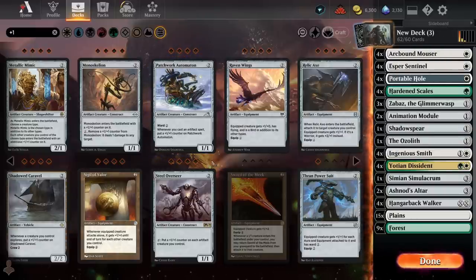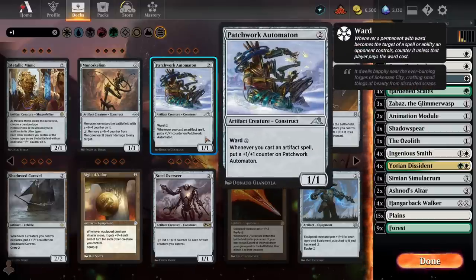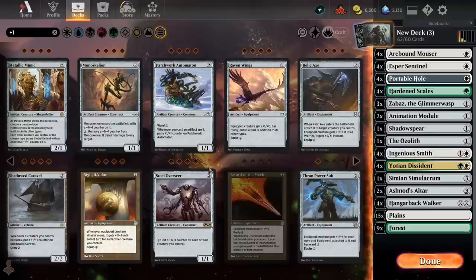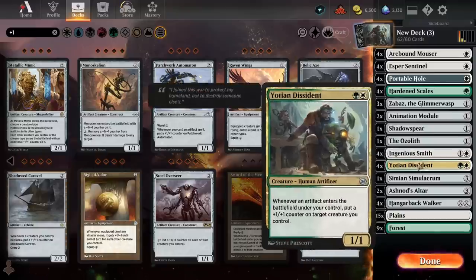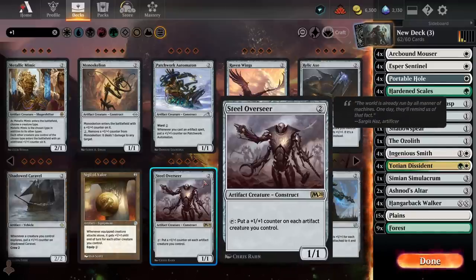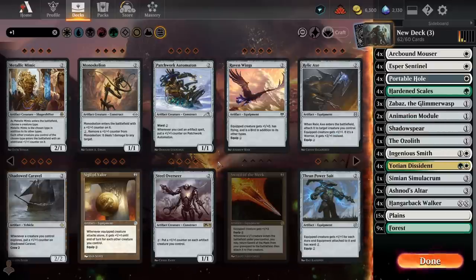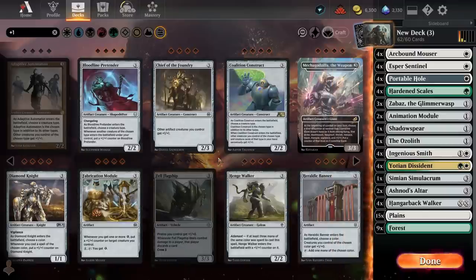Steel Overseer is a card I've played a bunch in Hardened Scales in the past, but especially right now in the metagame with tons of single target removal because of Izzet Wizards and the Goblin Trapfinder decks, where you need Fatal Push for the Ominous Traveller — the chances of Steel Overseer living are pretty low. We're also running a fairly high number of non-artifact creatures in Ingenious Smith and Yotian Dissident, so I imagine you'll end up with board states where Overseer and Ingenious Smith together aren't doing much — so I don't think Overseer makes the cut.